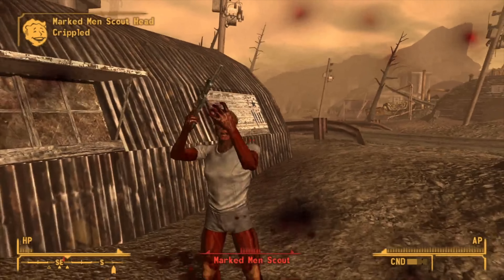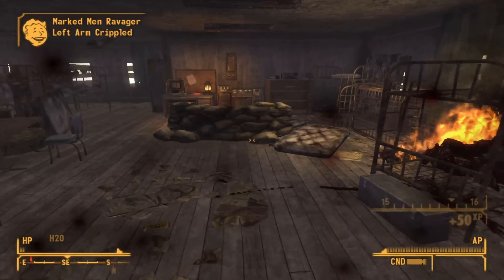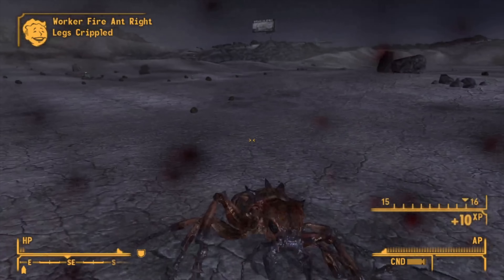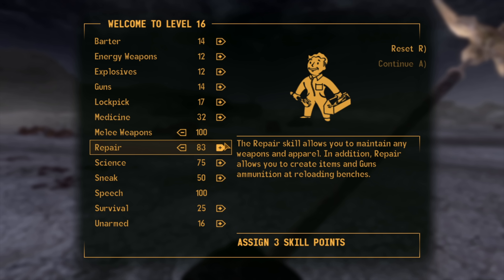Straight after we go to the El Dorado power plant, waltz in, plant the override chip, and walk back out — we don't want to annoy the NCR more than necessary. At this stage we're ready for Hoover Dam but a couple of extra levels would really help, so we go back to the Divide towards Hopeville and start beating everyone there — revenge, and great XP. We use hit-and-run tactics, going back and forth to the auto-doc to heal and keep grinding enemies down.